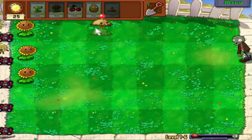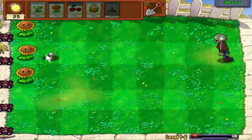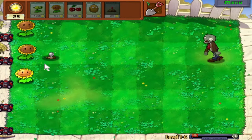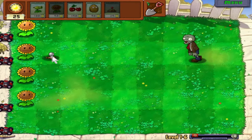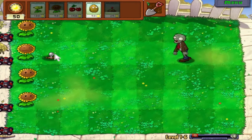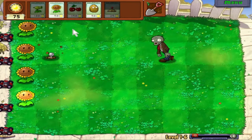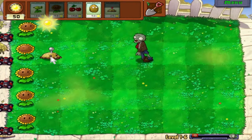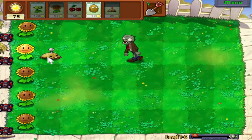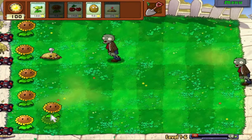We have a zombie right here. We're going to take a Potato Mine and plant it all the way down this lane. As you can see, it's still buried in the ground, so it's not going to be able to do anything right now. If a zombie reaches it while it's in this state, the zombie will just be able to eat it, no problem. But it's going to take a while to reach there. Now the Potato Mine has popped up — he's fully armed — so when the zombie reaches him, he'll be in for a nasty surprise.